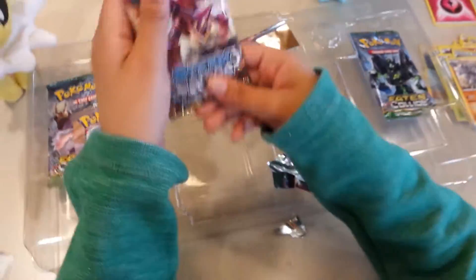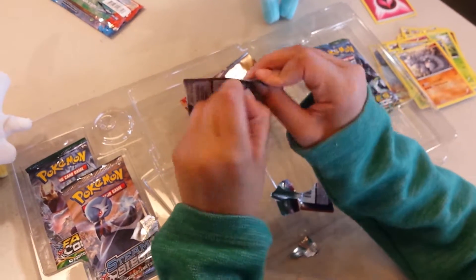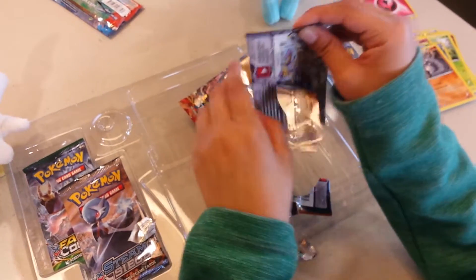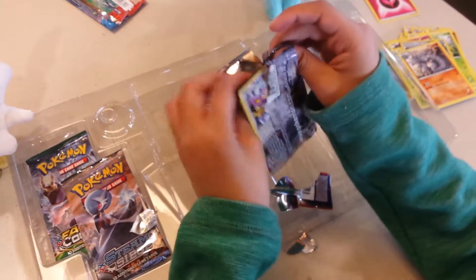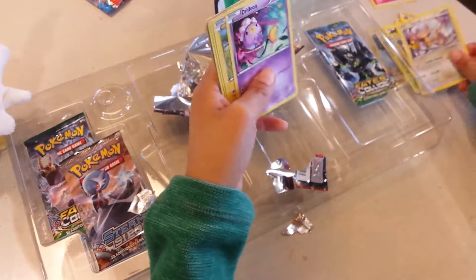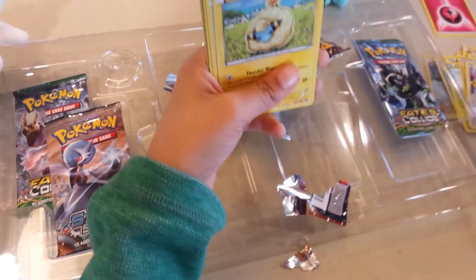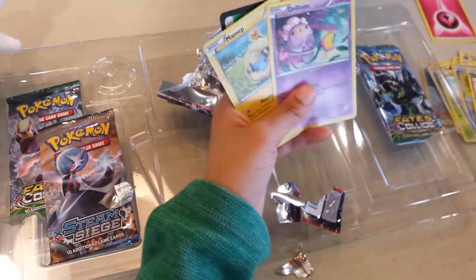Volcanion pack. So this thing better have some cool stuff. I'm hoping. If it doesn't, I'm going to seriously be mad. Why does every pack have this A-Palm with Volcanion on it? Drifloon — oh wait, I forgot the little thing. Sorry, guys.